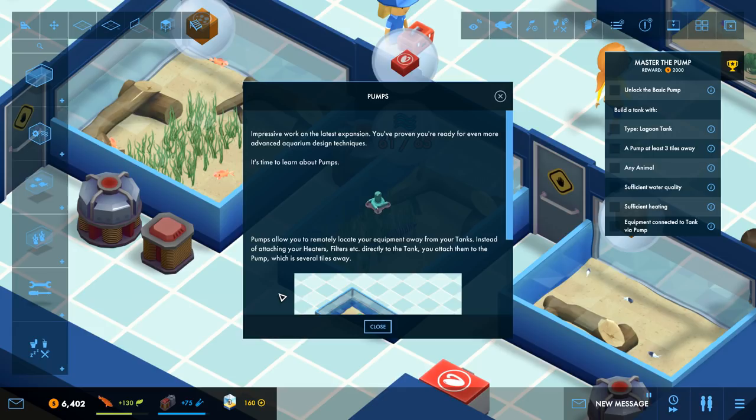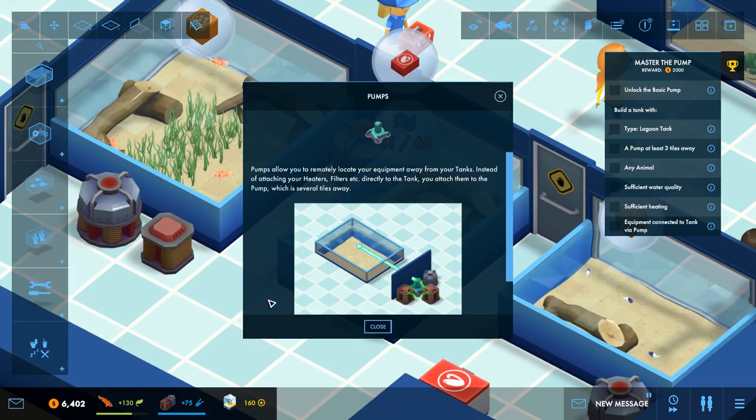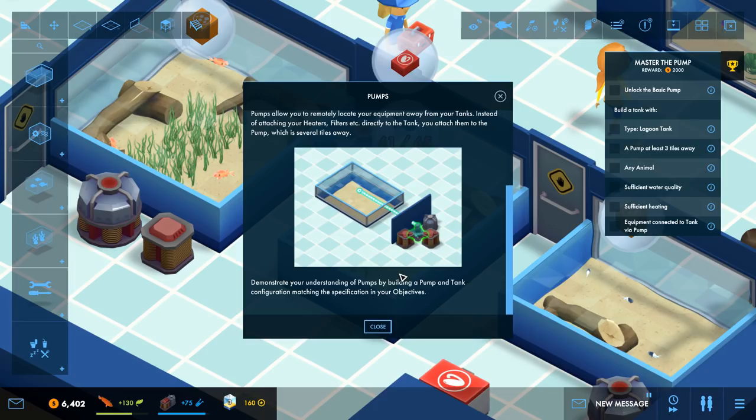We didn't even really do much, but okay — we just added those other fish. Impressive work on the lace expansion. You've proven you're ready for even more advanced aquarium design techniques. It's time to learn about pumps. Pumps allow you to remotely locate your equipment away from your tanks — instead of attaching heaters and filters directly to the tank, you attach them to a pump which is several tiles away. I'm a fan of that, I like that, so they're not in the way.